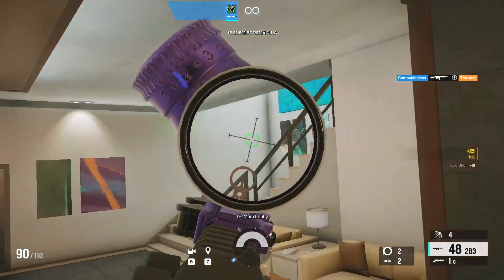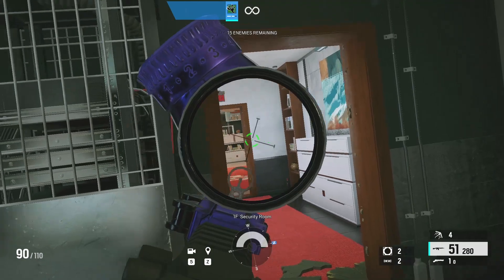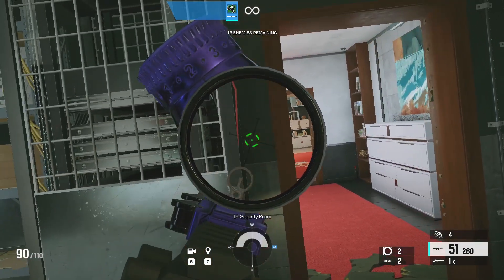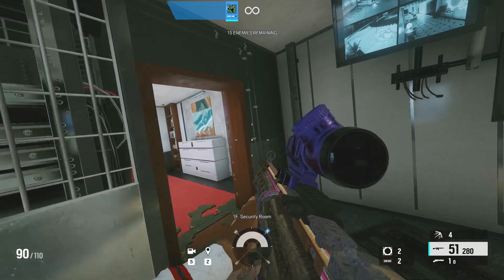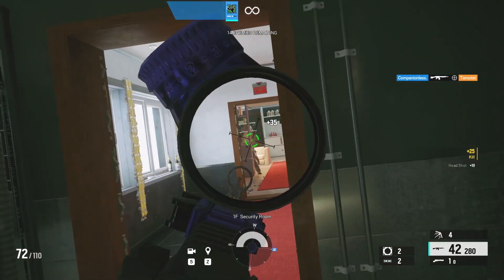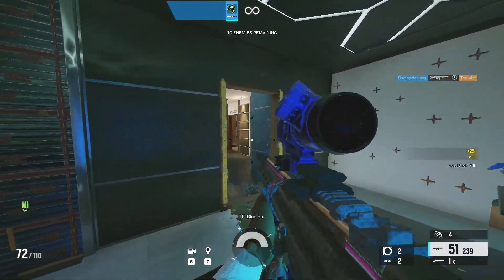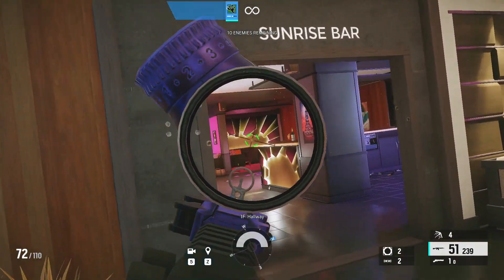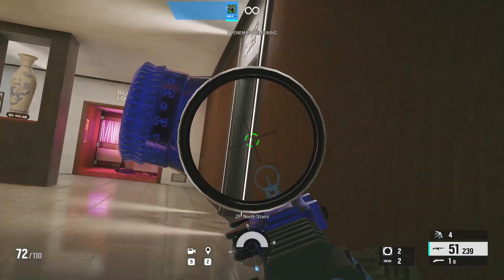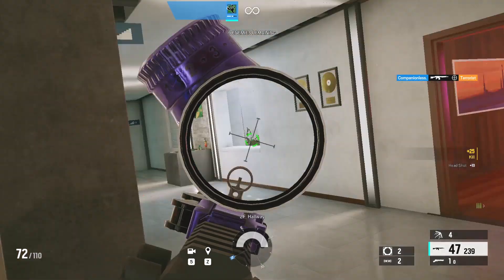We'll keep moving down this hallway with sights up, trying to clear all the nooks and crannies. Here's another area to focus on: get squared up to these corners as you come around them. You don't want to come around a corner and then be turning — instead, get that information, square up to it, come around, and that's a much better way to peek. Keeping those three things in mind, keep moving through the map with sights up, leaning the right way, and squaring up to corners.